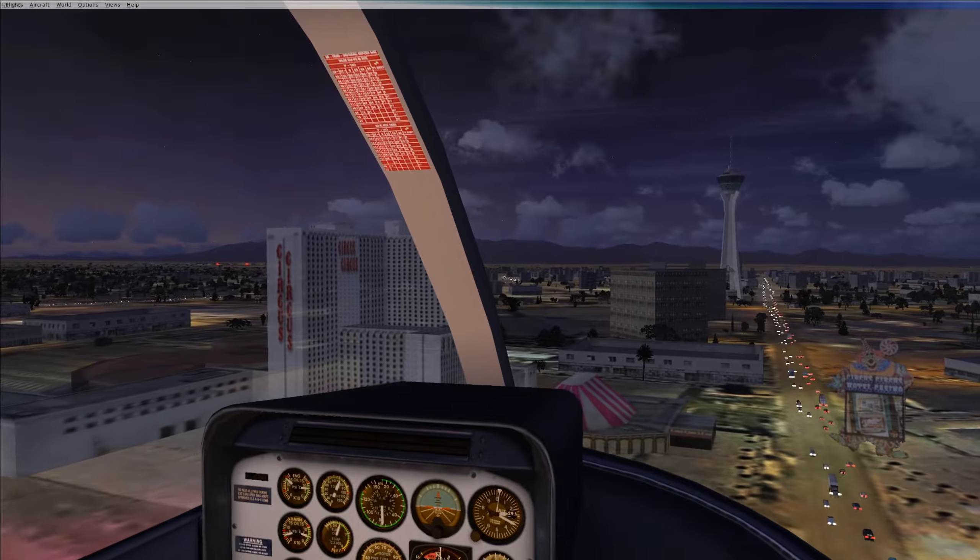And then finally here we'll look at the Stratosphere. This is pretty famous — didn't need the map to tell me what this was. Tallest building in Vegas. It looks like it's kind of see-through, which is kind of weird. There's supposed to be a roller coaster at the very top — I think that's what those red squiggly lines are. But it's see-through, which is weird, but it's there.